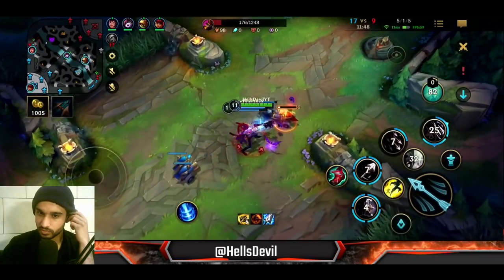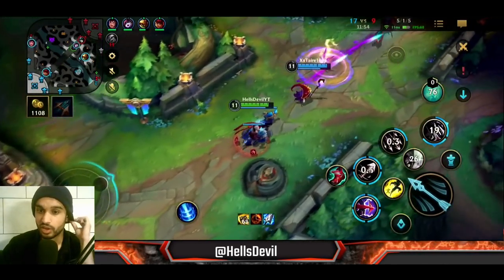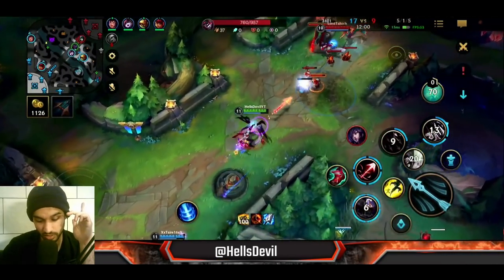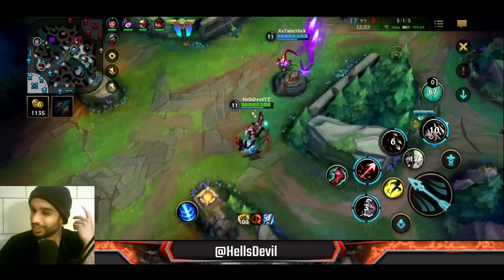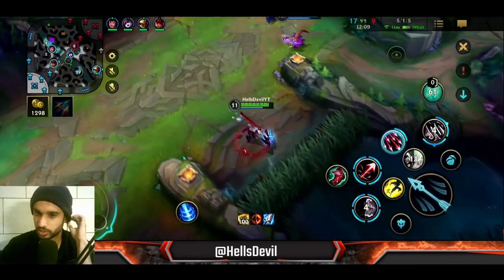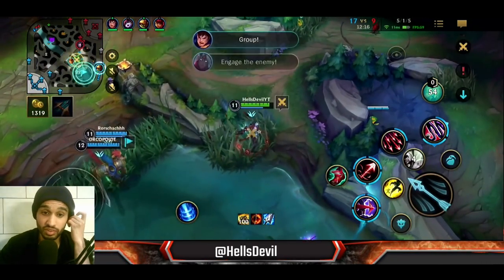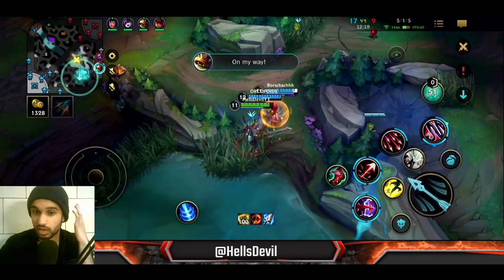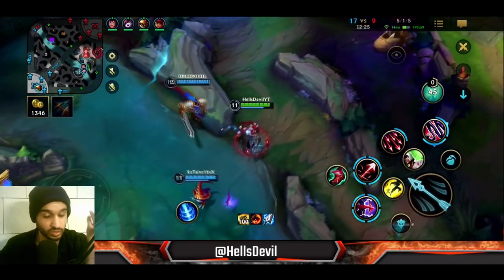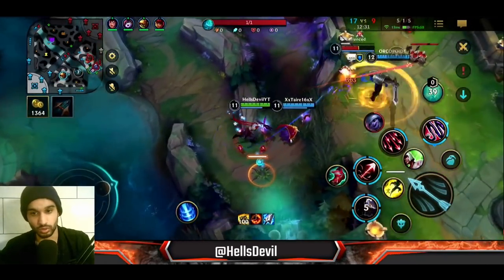Especially in the late game with this build, your ultimate is gonna have a really low cooldown. What you want to do is spam it — don't always wait for the perfect ultimate, just hit enemies with it. As you can see, I already have it again. Even if I don't kill anyone with my root, if I just manage to get a lot of value by dealing insane damage it's still worth it, because the cooldown is only like 25 seconds and it gets even lower in the late game. Don't just wait with your ultimate.